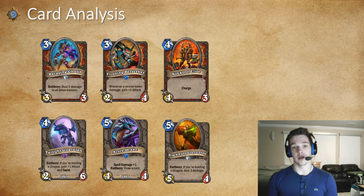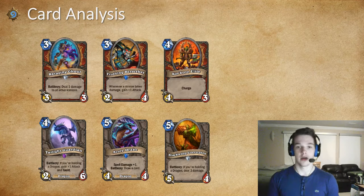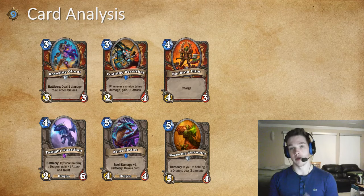Ravaging Ghoul is good against token decks — stuff like Zoo, Token Druid, and Rogue. Anything that runs Violet Teacher, this card shines against. Frothing Berserker is just good on board — it allows you to snowball and helps you cheese out victories with Ravaging Ghoul. If you have a big board or your opponent has a big board, you have Frothing on board and then use Ravaging Ghoul to buff your Frothing a lot and then go face for the win.